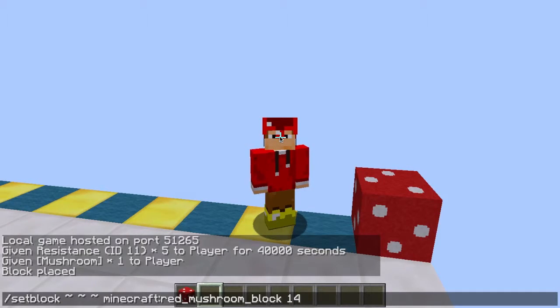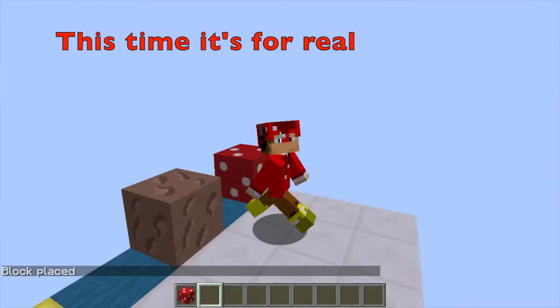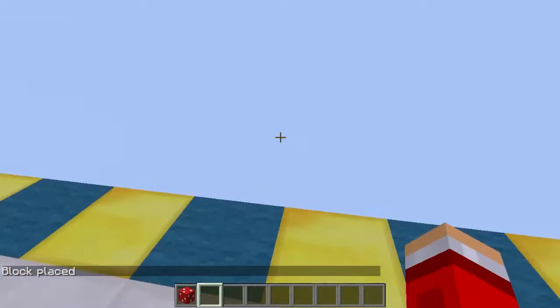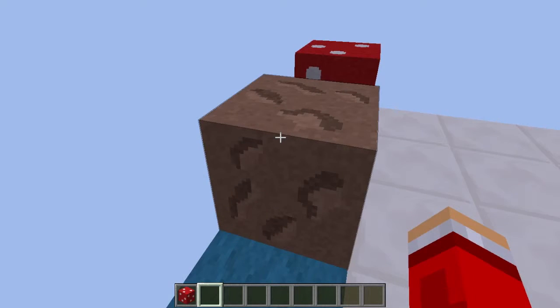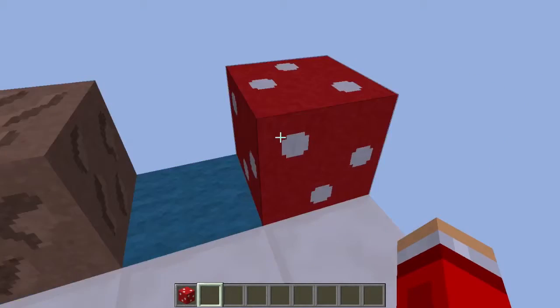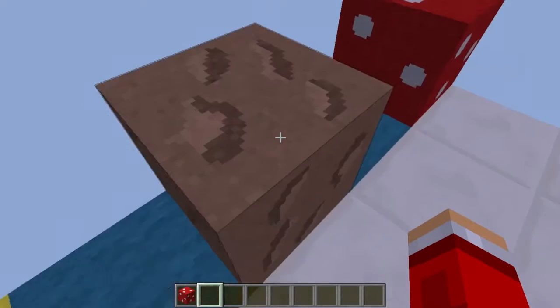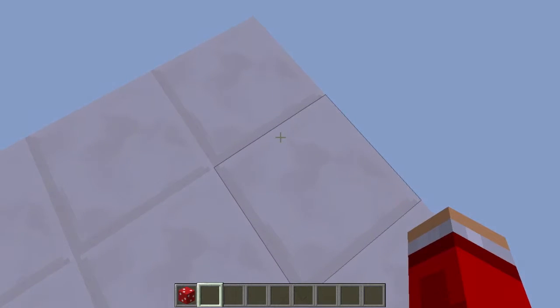Type in /setblock with brown mushroom block — not red, sorry guys. There we go. Now you have the brown mushroom block. Note that you cannot pick up any block that you place using the setblock command. You can take the one from /give, but you cannot take the setblock one unfortunately. You have to stand on the block and then type the command.